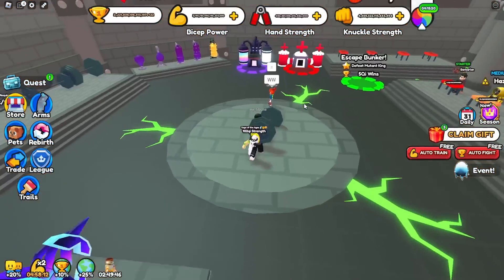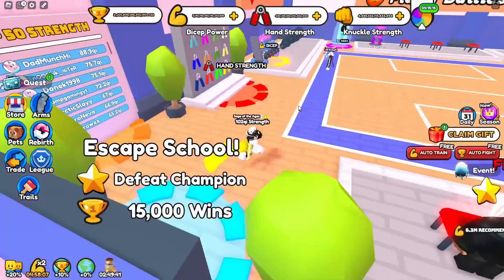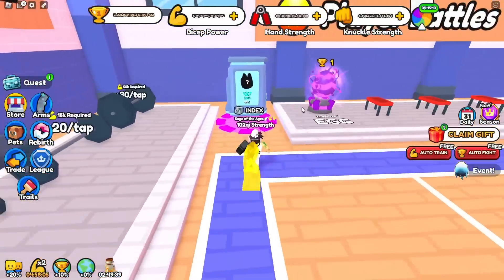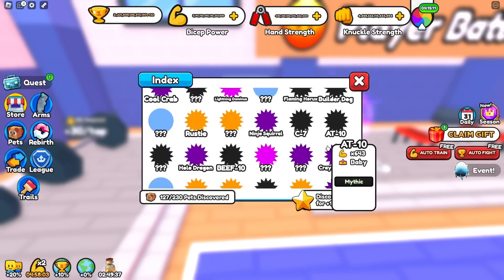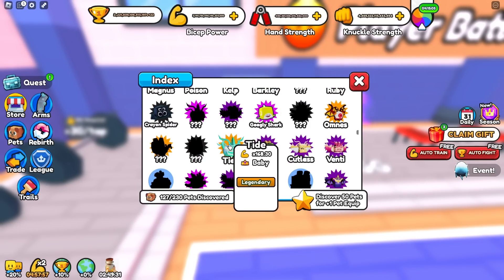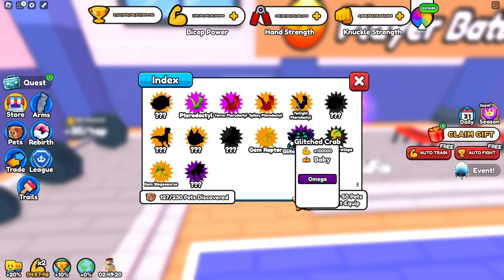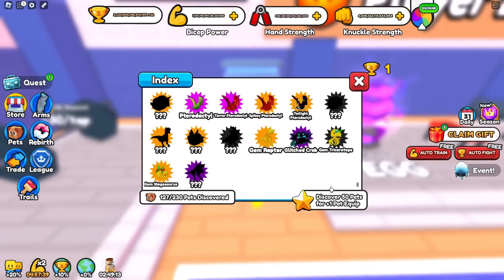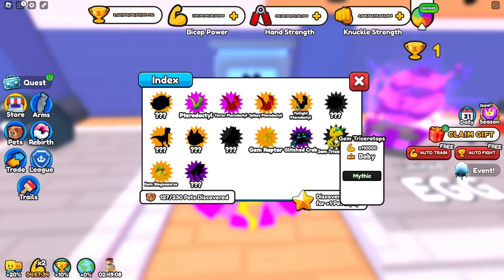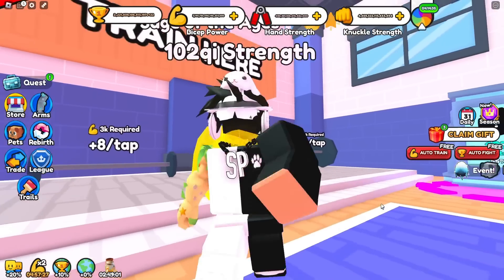Let me go over to World 1 and show you the stats on each of these pets. Here at the index, scrolling all the way down — the index is arranged by pet power. The Glitch Crab, which used to be the best pet in the game, sits at 800,000. The Gem Triceratops, Gem Stegosaurus, and Gem T-Rex are all ranked above it.